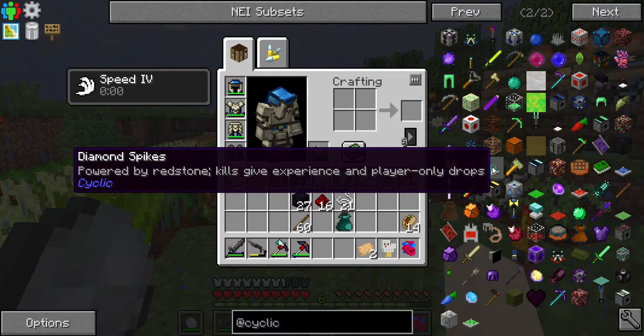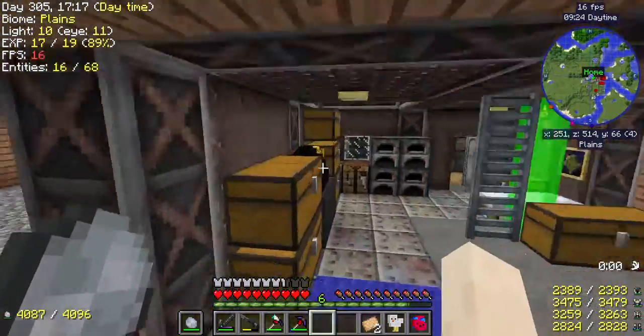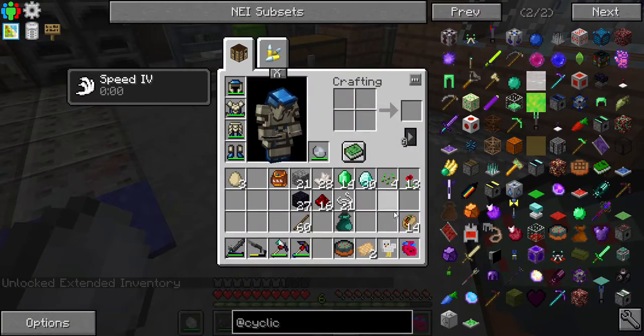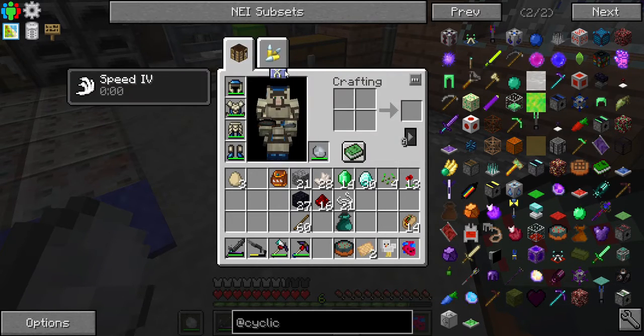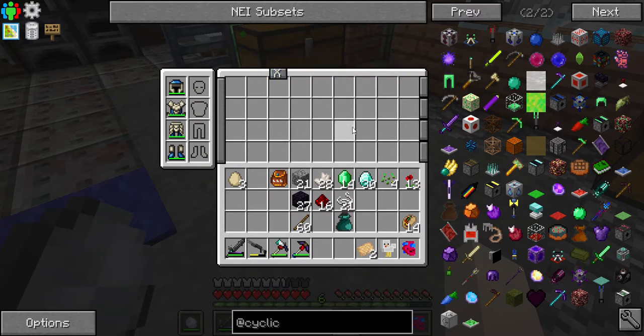I think I might make my next mob spawner with diamond spikes. Let's see what good stuff we got here. I'm kind of curious about this thing — I think I'm going to take this cake. Unlock Extended Inventory. Oh, I see — now I have like a third backpack. I can switch these out and swap my hotbar, which is kind of cool, especially considering all the different tech I'm going to get.